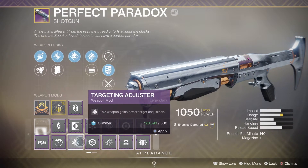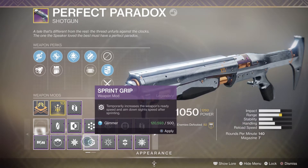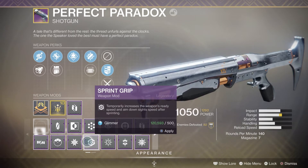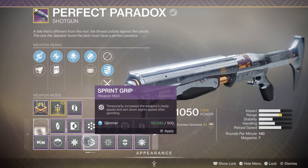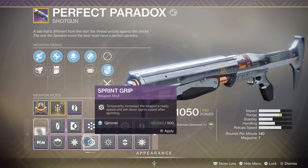Going into the crucible side with a shotgun, we've got Sprint Grip - the moment you're running round and you sprint, you can just swap to this weapon and aim down the sights quicker. It's also ready quicker, so as soon as you swap to it from sprinting, you'll be able to pull it out faster.